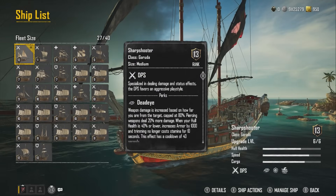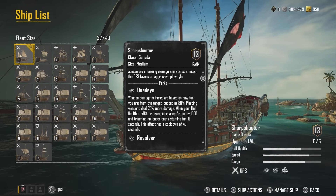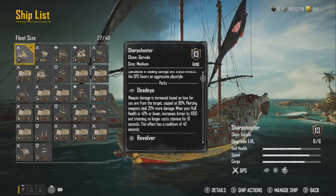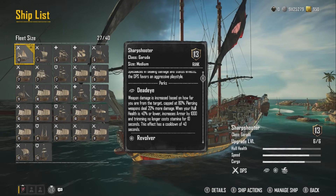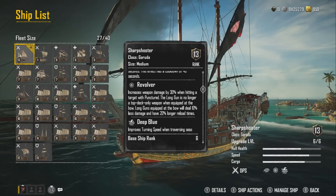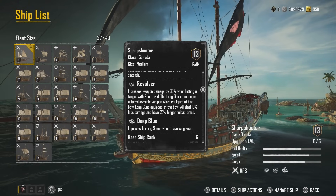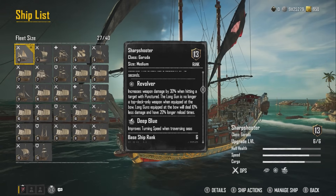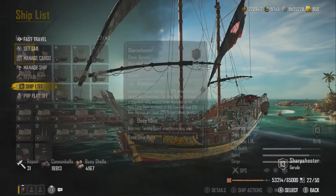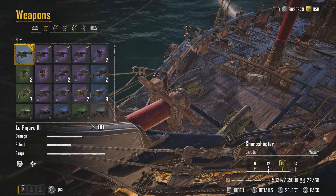The Garuda is a DPS ship specializing in dealing damage and status effects. It has the Deadeye perk — weapon damage increased based on how far you are from the target, capped at 80%. Piercing weapons deal 20% more damage. When your hull health is 40% or lower, you get increased armor by 1000 and trimming no longer costs stamina for 10 seconds with a 40-second cooldown. At rank six it gets the Revolver perk — increased weapon damage by 30% when hitting a target with Punctured. Long guns are no longer a top-deck-only weapon when equipped at the bow, but they deal 10% less damage and have a 20% longer reload time — though there is a way to offset that with certain furniture.